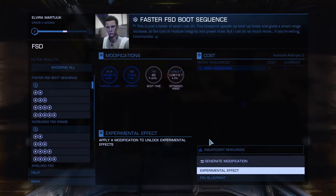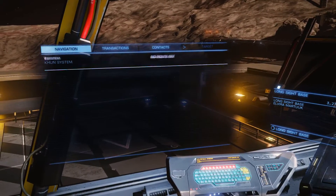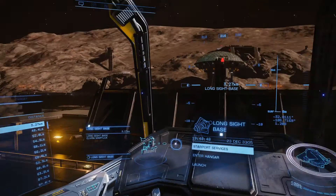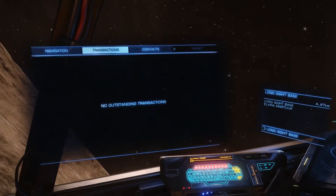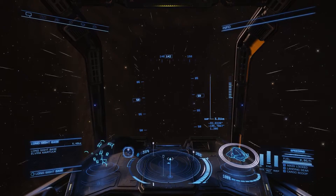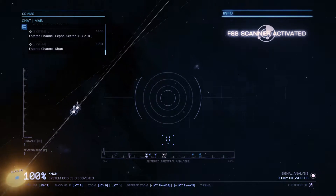Looks like we find these grid resistors from ships and also unknown signal sources. We probably have to take off the planet, but I got what I wanted — I came here to unlock the engineer. We're gonna take off and then check our contacts list where we should be able to find unknown signal sources, or maybe even in the full spectrum scanner. Let's find the signal source.